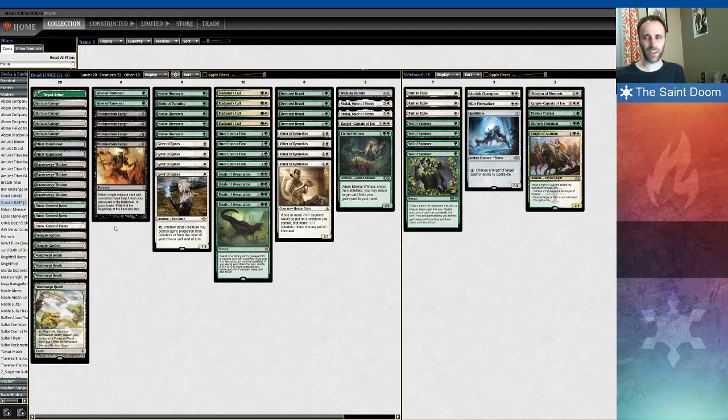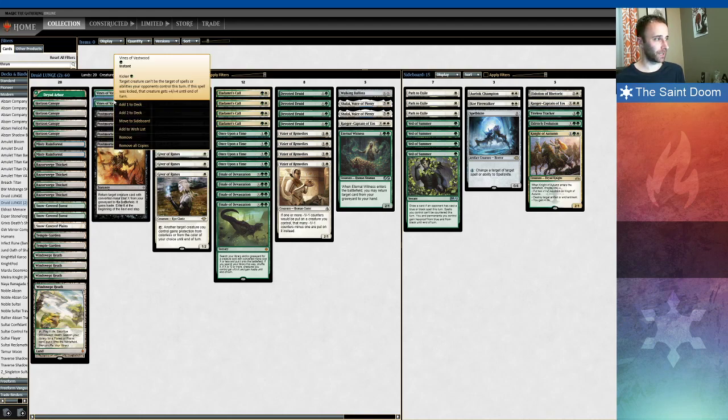Vines of Vastwood is just an ugly card. Veil of Summer is just so much better, but Veil of Summer doesn't protect your cards against red spells or walking ballista. So I see the need for it; I just really don't like that card. Although, of note, if you do have two green mana, you can give your Druid +4/+4, which with how Druid works with the untap mechanic, if you don't have a Vizier in play, can actually net you positive mana. Cute little interaction for a one-time use.